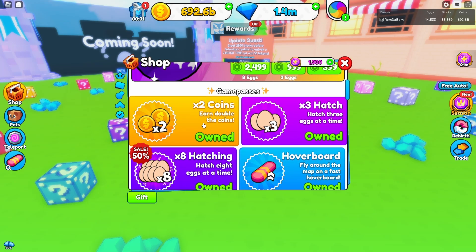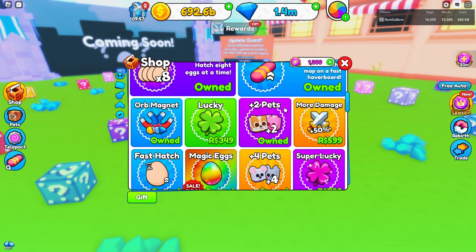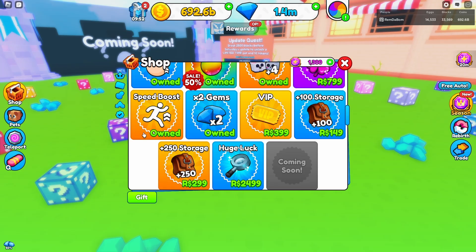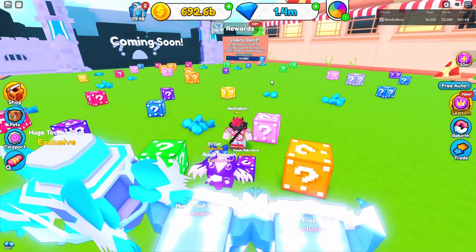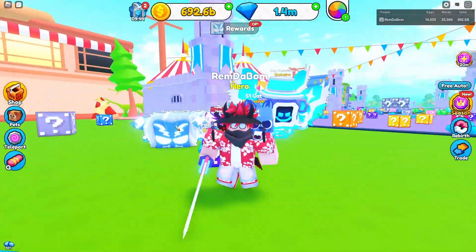The game passes I own are Double Coins, Triple Hatch — I got this for free — Times 8 Hatch, Hoverboard, Orb Magnet, Plus 2 Pets, Magic Eggs, Fast Hatch, Plus 4 Pets, Speed Boost, and Times 2 Gems. We are going to be unlocking the Season Pass.